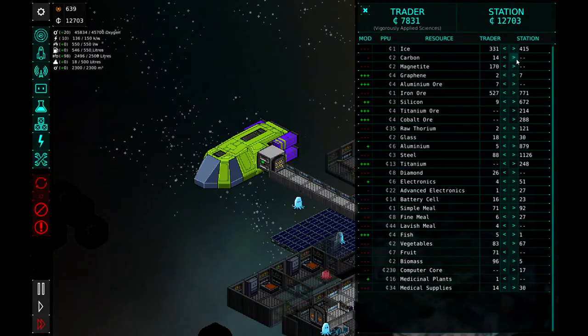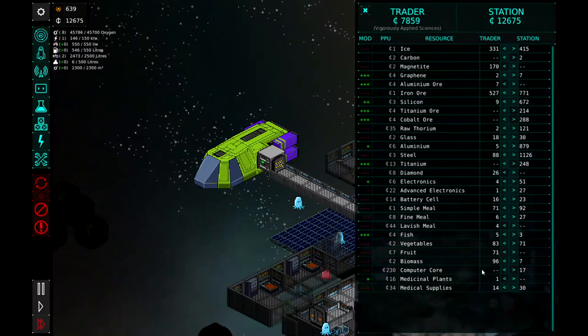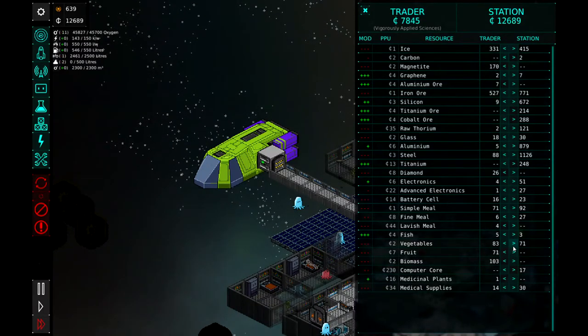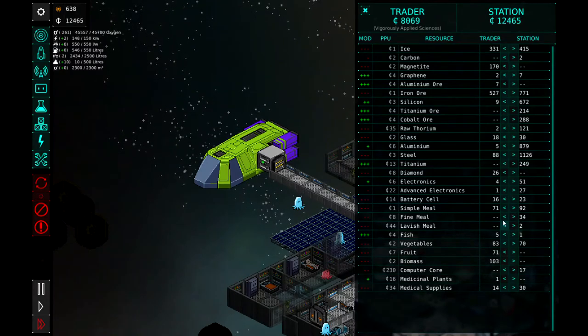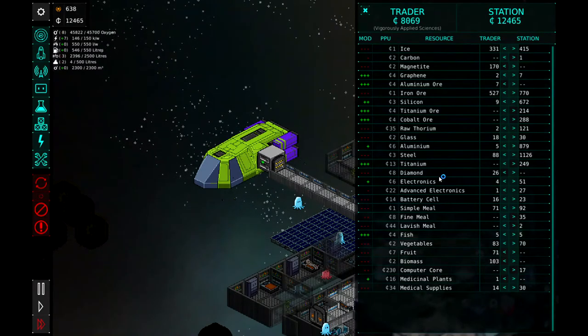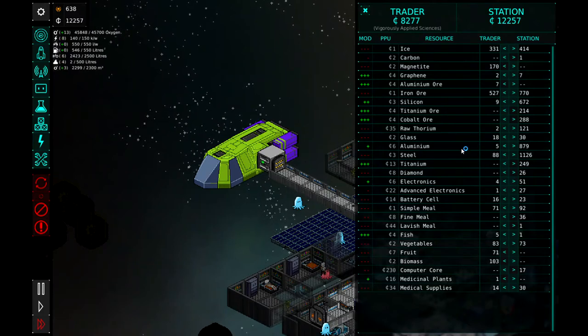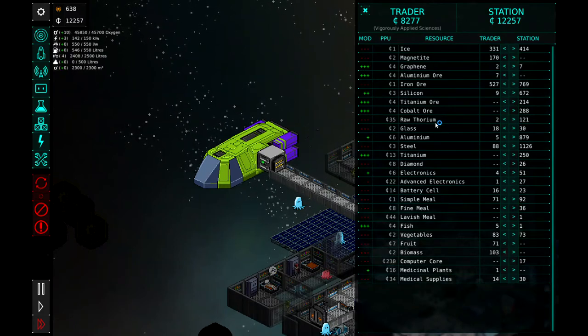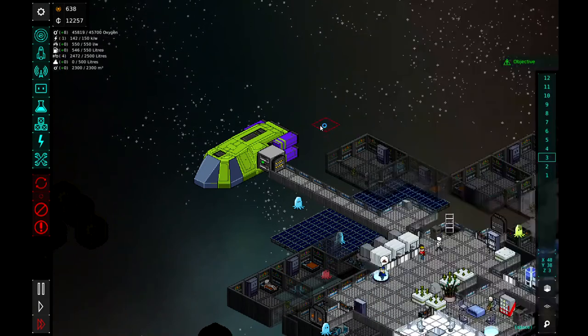We will buy their carbon. We'll sell them some biomass. And we will buy those meals off of them. We'll buy some diamonds off them because they're relatively cheap. Titanium, silicone, iron ore, aluminum — yep, that is it. All right, so let's go ahead and get ready to jump.